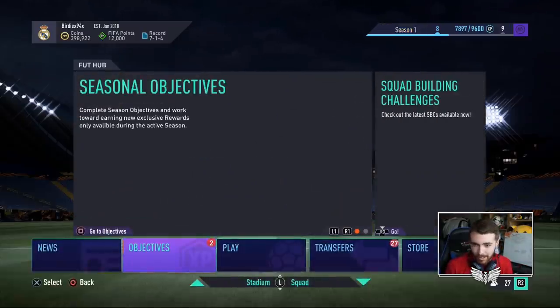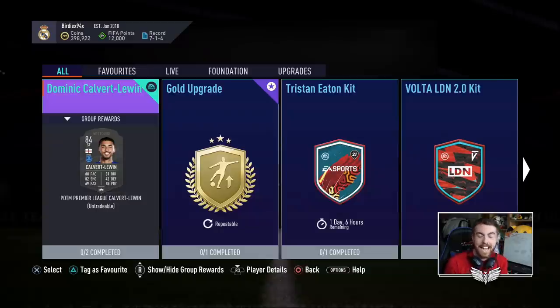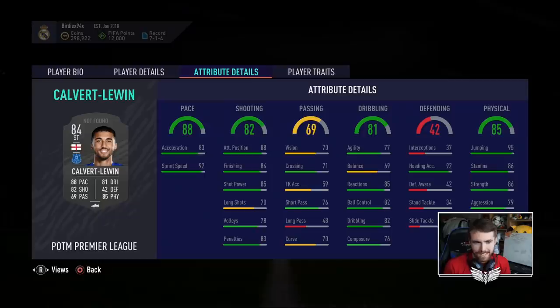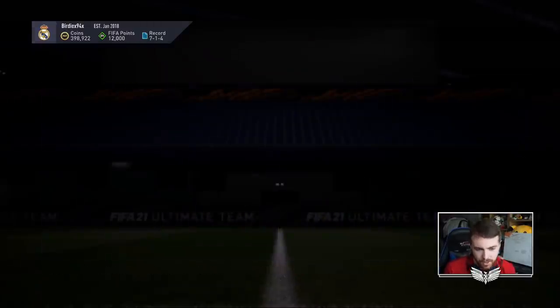We're fully expecting it to be Calvert-Lewin because he did very well throughout the start of the month, and there we go — Dominic Calvert-Lewin does get Premier League Player of the Month, coming in at 84 rated. That's five ratings up from his base card: plus five pace, six shooting, six passing, six dribbling, four defending, and five physical. He looks like a decent card — great pace, really good shooting, passing is not great, dribbling is okay, and he's got height if headers become useful.